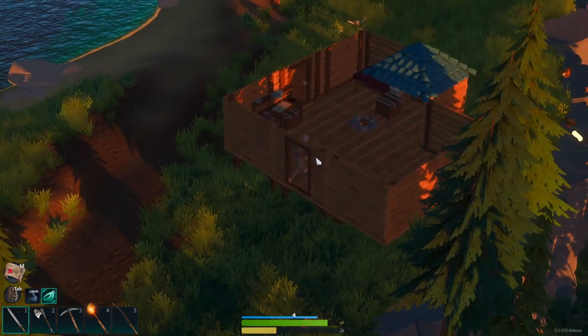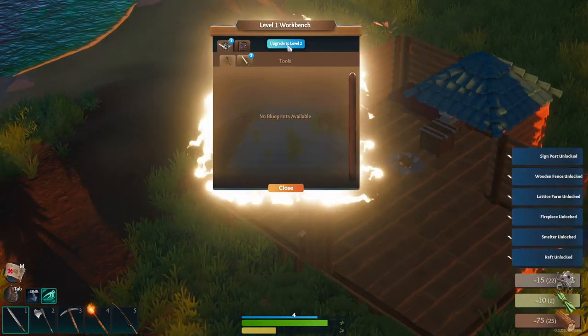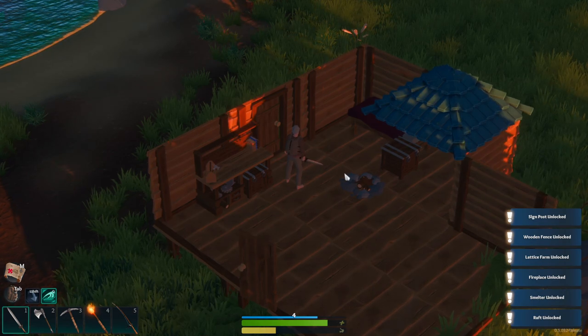Yeah, that bush never had a chance against me. So we upgraded to level 2 fireplace, melter, raft.